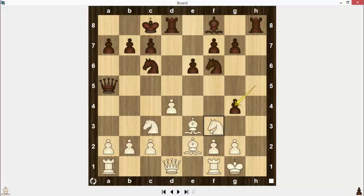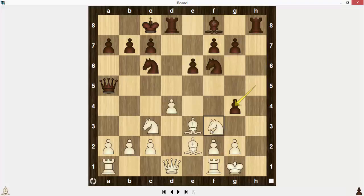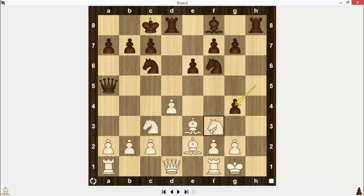If you move your knight to d2, for example, then Black can play queen to h5 with a threat of checkmate. That's why when you play against the Scandinavian Defense, you should know how to develop your own pieces to get an advantage and not to be checkmated.